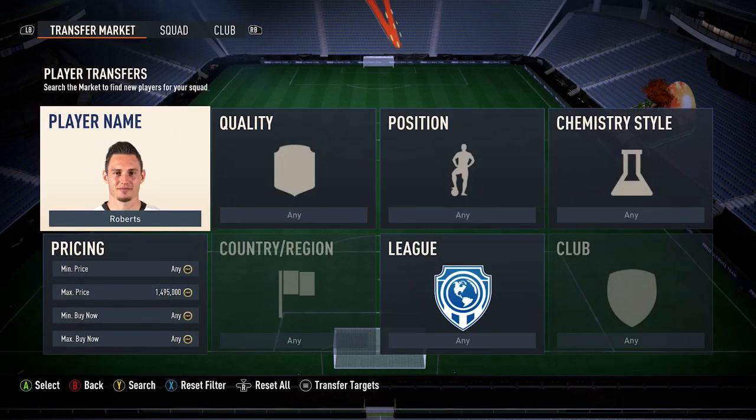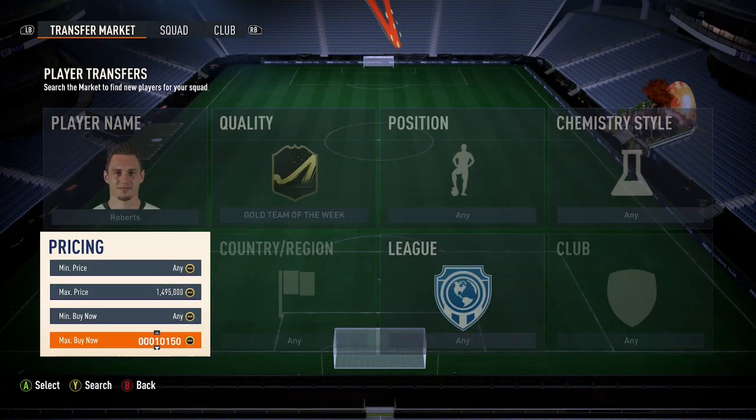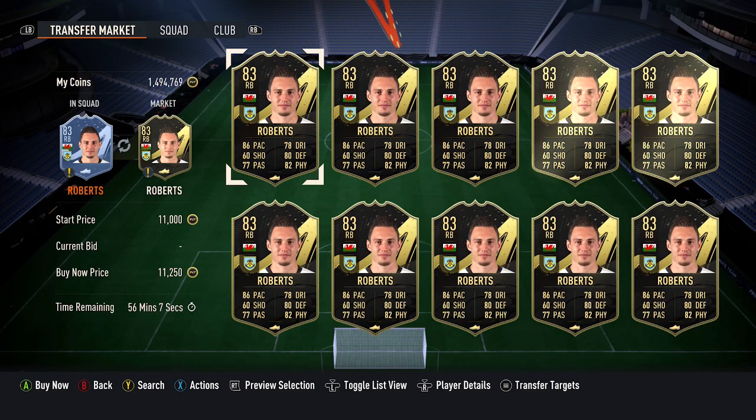Pick up the cheapest 83-rated Team of the Week card — Seth Roberts currently costs around 1,500 coins. There are a few 83-rated Team of the Week cards around this price, so just pick up the cheapest 83 Team of the Week card you can find.